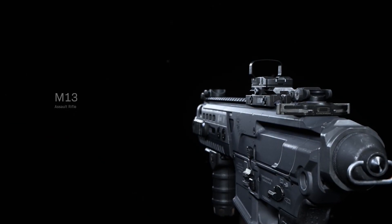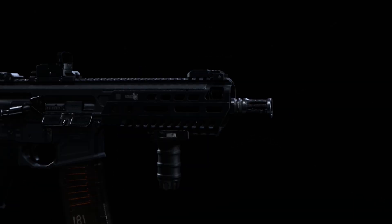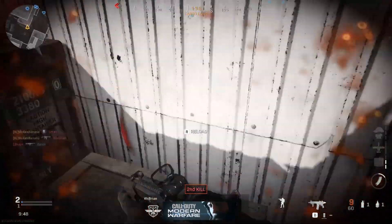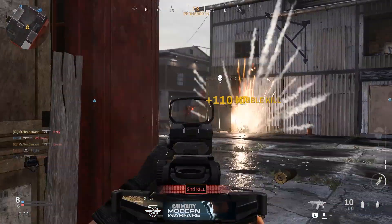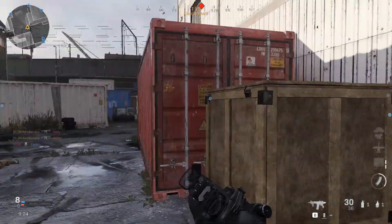The M13 Assault Rifle is one of the many fully automatic rifles on offer in Modern Warfare. Its short-stroke piston system allows the rate of fire to remain high, on a level with the M4A1, and keeps recoil to a minimum. Unlocked at level 39, the M13 is certainly one of the best ARs in the game when equipped with the right attachments. In this video, we'll show you the best loadout and some Modern Warfare tips and tricks that will help you master the M13.